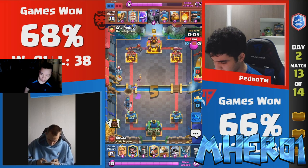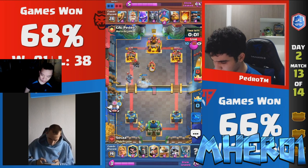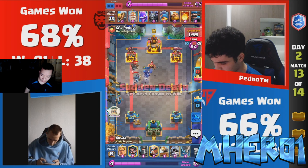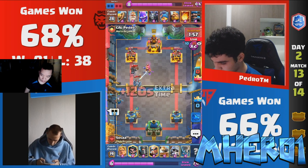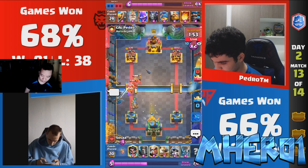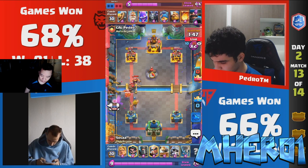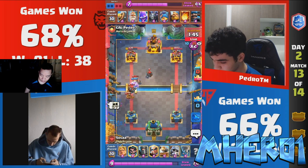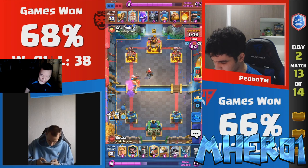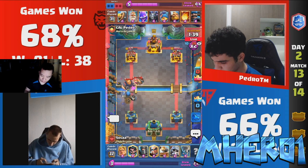Everything just needs to be placed behind the king tower stack as much as you possibly can. Pedro's attacking this exactly how he should. Fisherman gets a lot of value versus everything here. The only way that Sosa can really counteract that is maybe getting the Electriz to lock onto it, or maybe a tornado to prevent too much pull value. Really good monk ability timing from Pedro here, doing a great job of counteracting the magic archer.